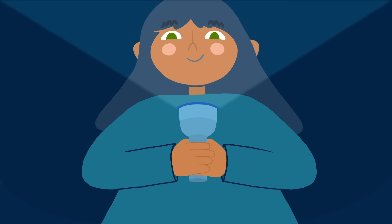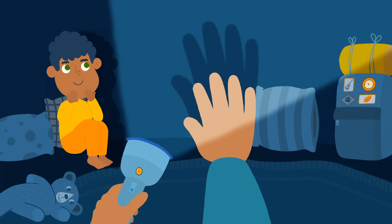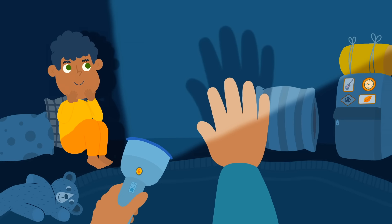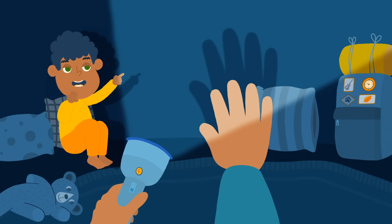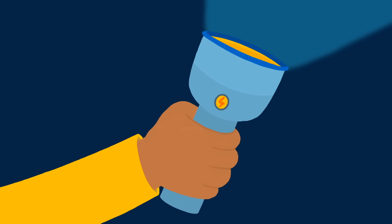Let me show you. When a light shines on an object and the light is blocked, it makes a dark shape on the other side. That's called a shadow. Look, I've got one too! To make a shadow puppet, all you need is a flashlight and your hands.